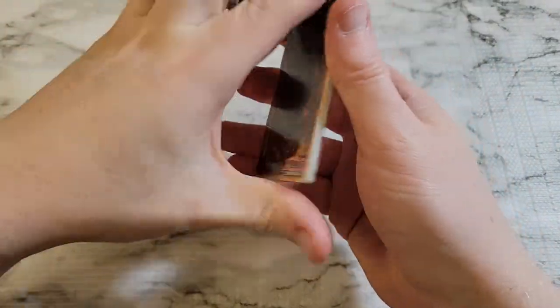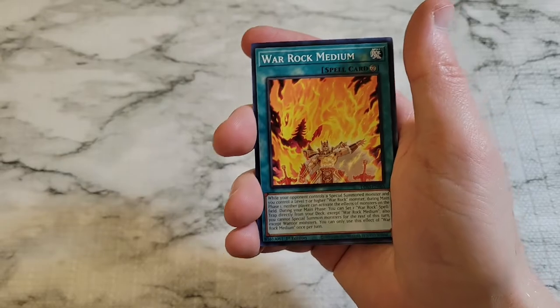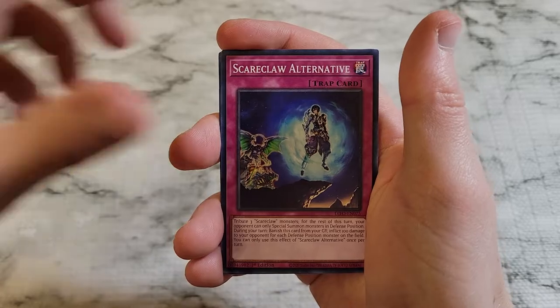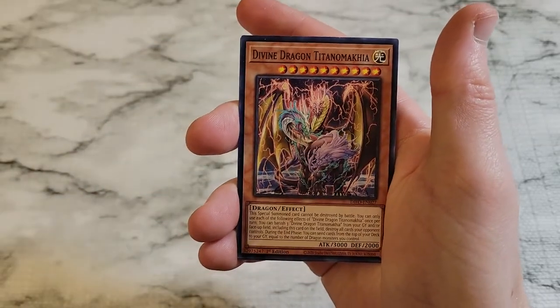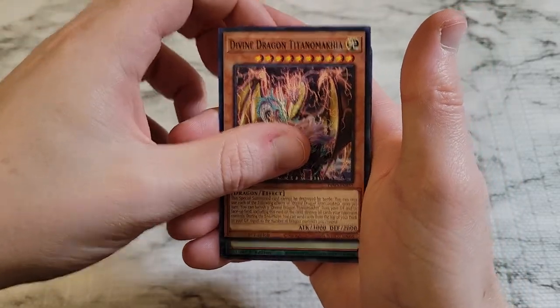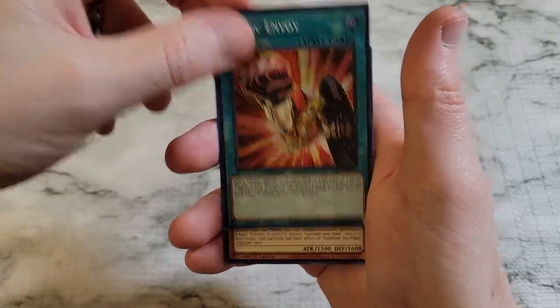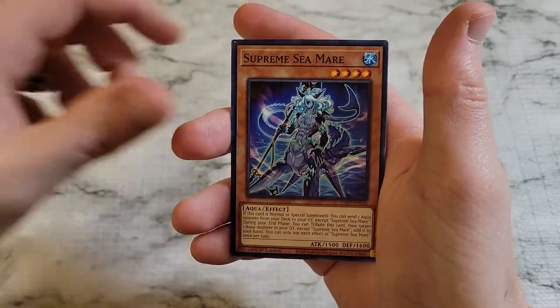Let's see if we can pull a secret rare here. All right, can we do it? Heroic Envoy — just a super rare to wrap us up.